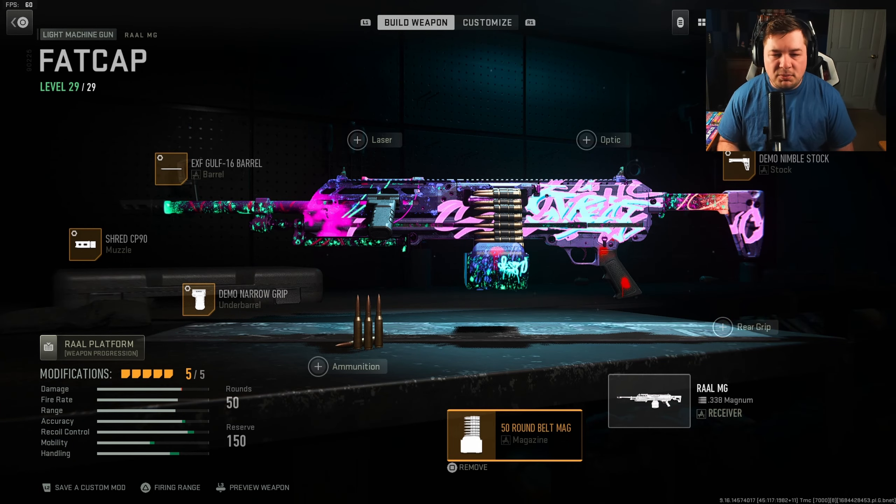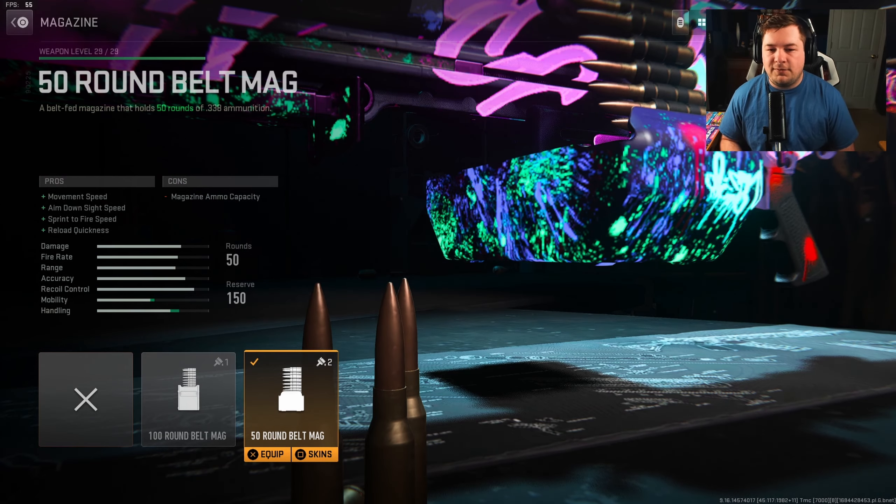Down to the magazine — probably the most important attachment — is the 50 round belt. You can see all the handling and mobility gained. You don't have that stock 100-round mag you'd expect with an LMG, but you're getting your gun up much quicker, your sprint-to-fire speed is much higher. Without the 50 round belt, the weapon is so slow it's almost unusable in multiplayer. It's a must-run attachment.